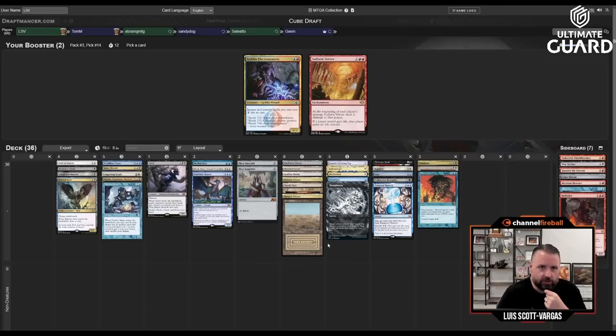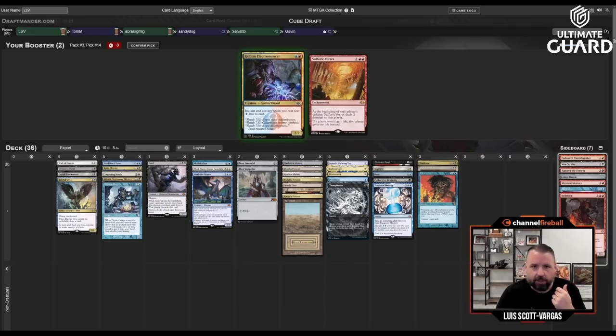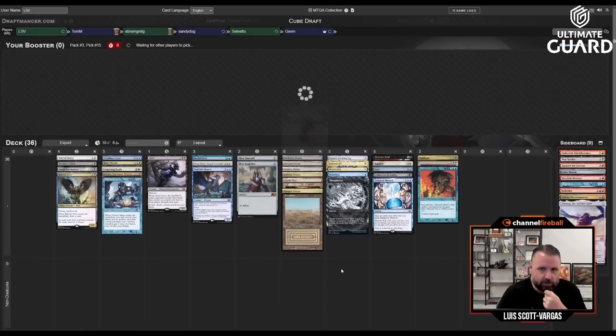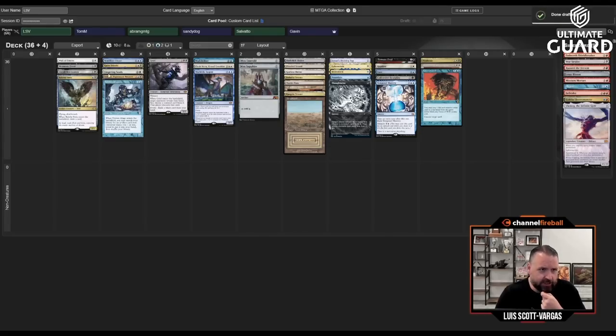I'll just hate-draft the Hell Rider — it's only playable if Tom's playing mono red, and he's not. Last pick: Ulamog. Whoever took Sneak Attack was not interested in that Ulamog. It's awkward to take Trinket Mage over Creeping Tarpit when I'm already cutting cards, but the potential of Trinket Mage seems pretty solid here. Let's get to deckbuilding, see how our teammates did, and round this out before we get to playing.